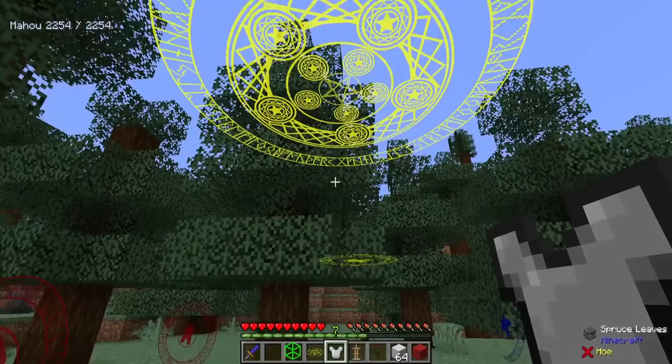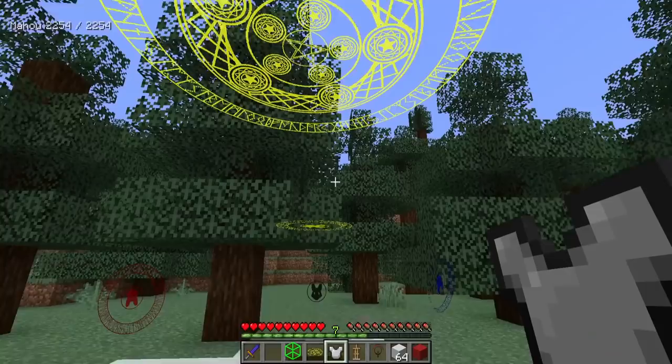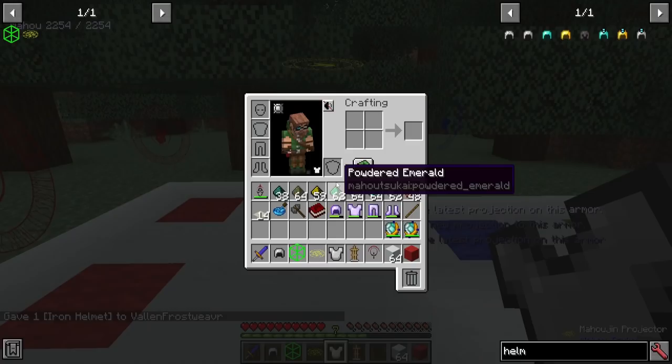If I wanted to have this floating circle a couple blocks up from where I'm at, I could simply do that, and then I could also add in other effects — all stacking on the same piece of armor if I wanted. And if I hit N and right-click, it'll remove the latest projection on the armor. So if you mess up the order of some of these things, you can change that around.